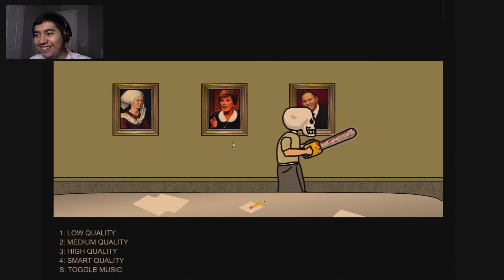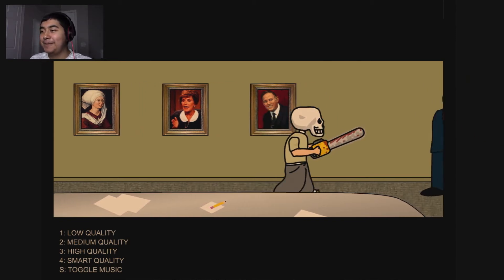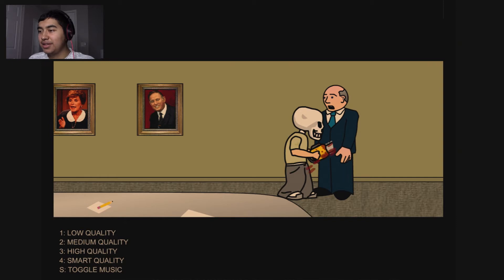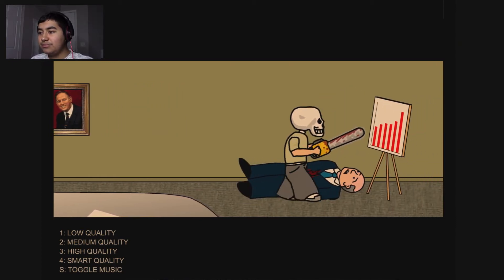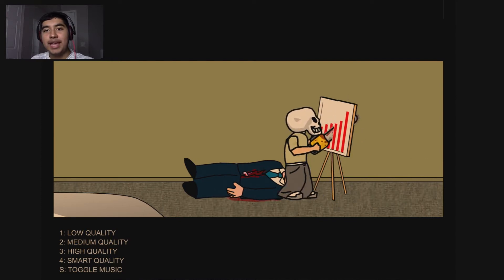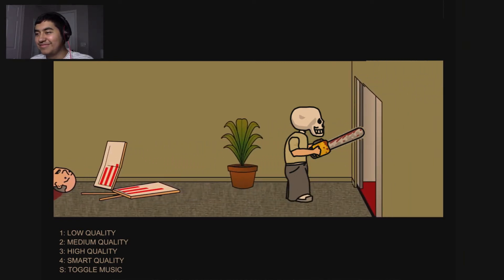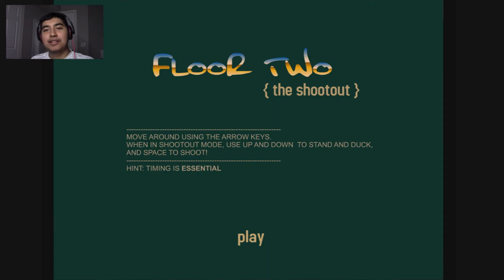Is that Judge Judy in the background? Oh my god, I think that's Judge Judy — what the hell! That's pretty weird, but nice touch I guess. We gotta kill the boss — the CEO. Just destroy the analytics chart. I can't believe people didn't start running away as soon as they heard the chainsaw revving, but I guess that's 2000s flash game logic.